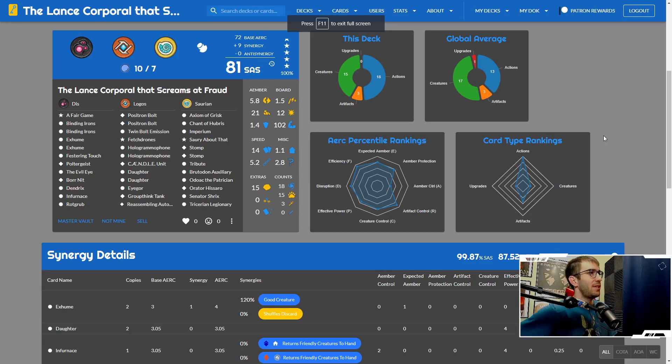Before we get started, let's take a look at the deck. This is 'Lance Corporal that Screams at Fraud' — it's rated pretty highly, actually my highest rated deck. My top three or four highest rated decks are all from Worlds Collide. The Logos sadly doesn't have any archiving — actually there's no archiving in the whole deck — but there's a good amount of warding with the double Hologramophone and the Imperium.